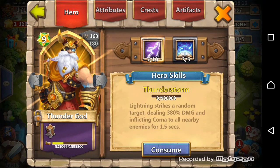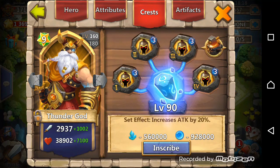Phantom King is at level 90 Inscription and level 4 Scatter. There is my Thunder God, 7 of 10, 3 of 5 Revitalized, level 90 Inscription, and level 3 War God.